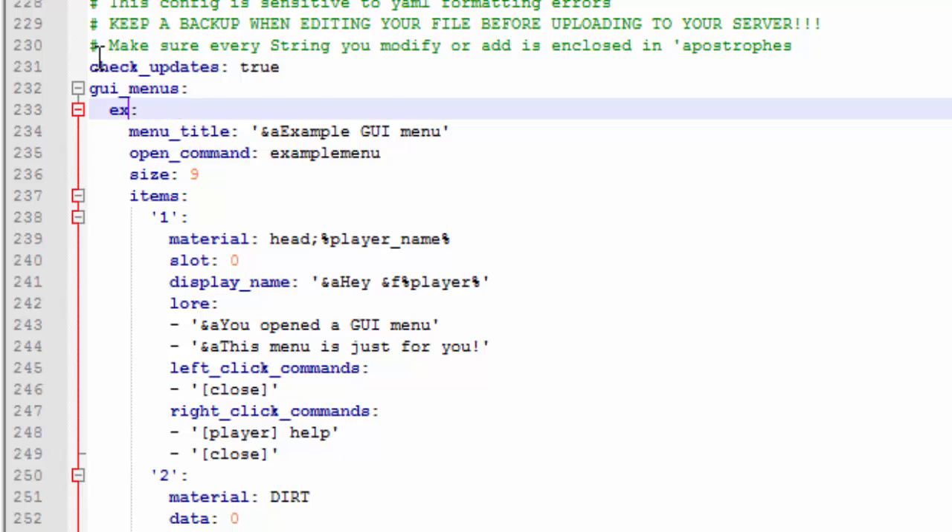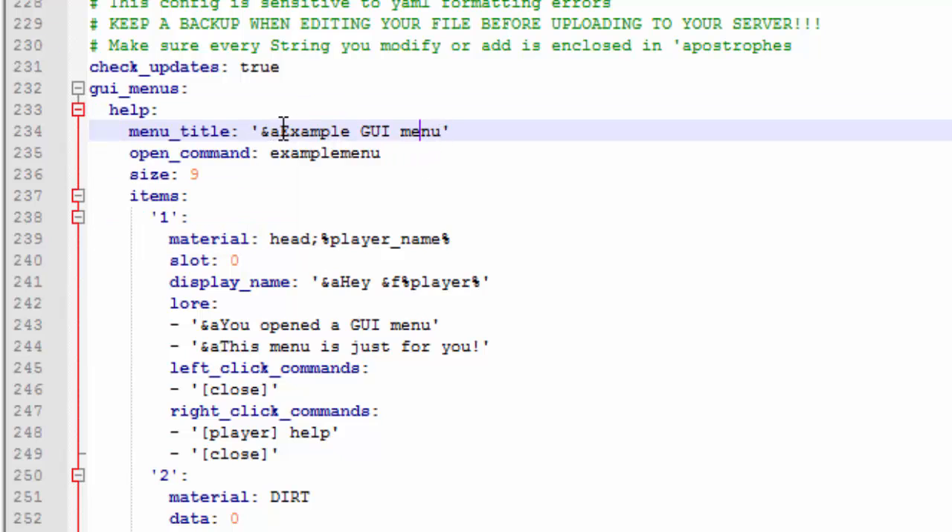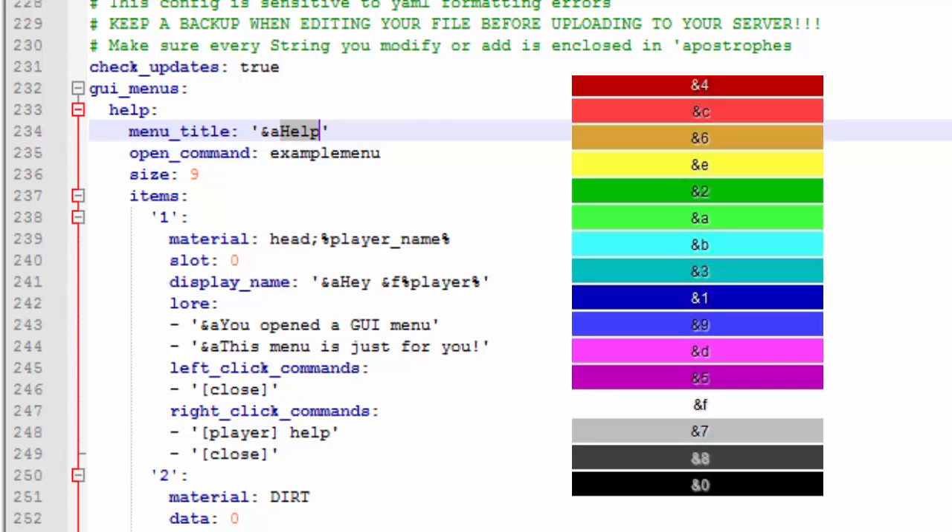I'm going to change the menu name to 'help' because I'm making a help GUI. Instead of players typing slash help and being given a list of commands, I'm going to display all that inside a GUI — it's a lot more helpful for newcomers. The menu title I'll set to 'help', and you can change the color codes — anything after the color code will appear in that color, so it'll appear in light green.